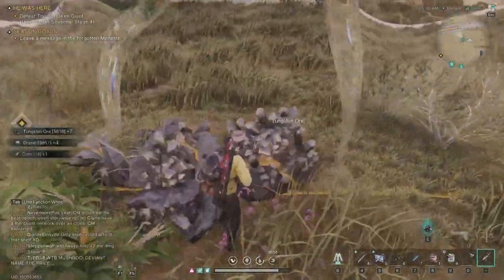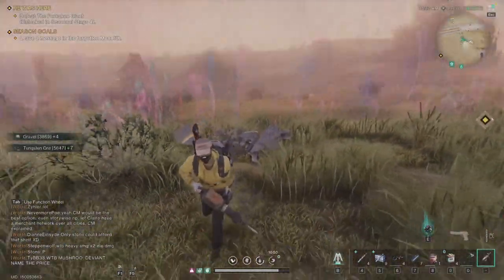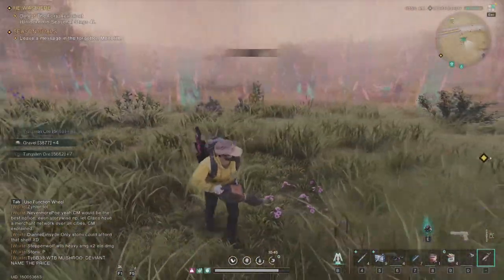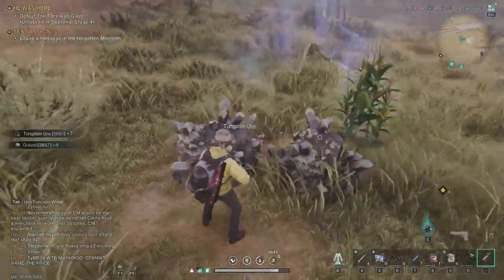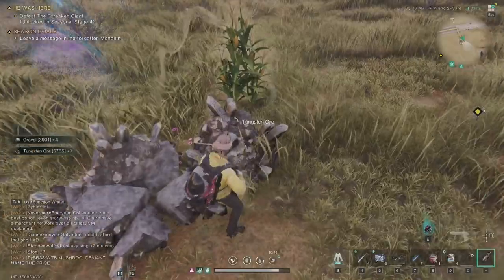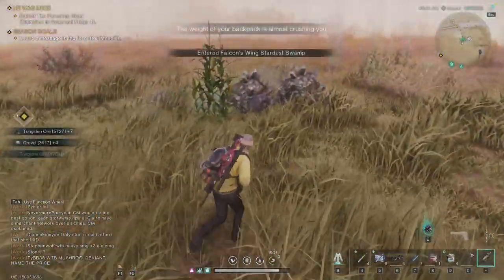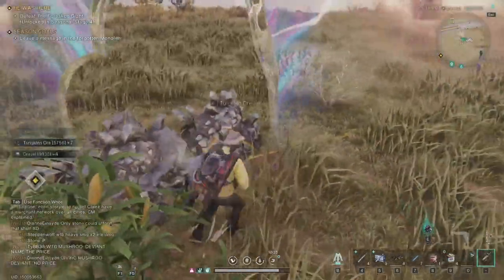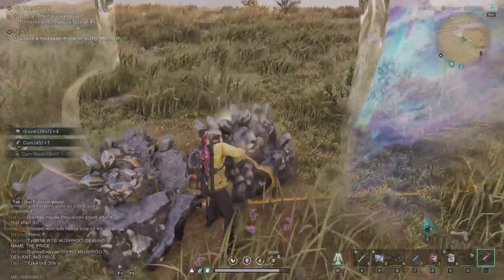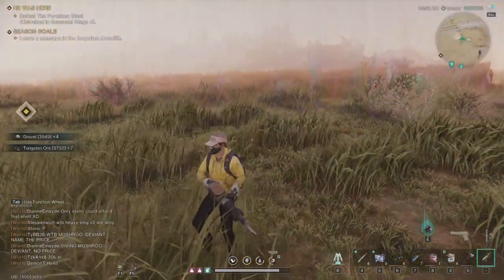Then again take the tungsten, take the other tungsten, pass through the wall again, and move a little bit until you see them spawn again. Again grab the wheat, grab the tungsten, grab another tungsten, grab the corn, and pass through. It will spawn again — grab the corn. And eventually on one of these two spots you will get silver spawned.